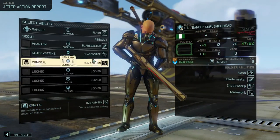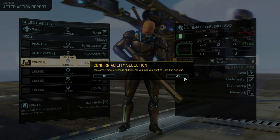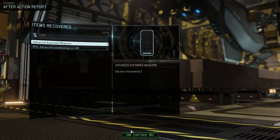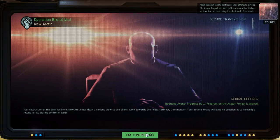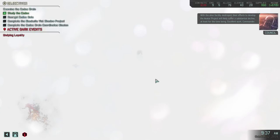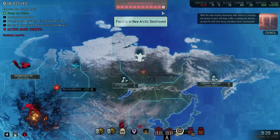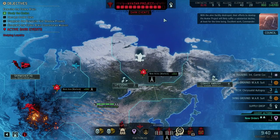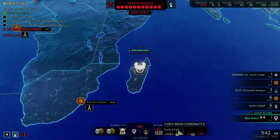Running gun — one of the ones I wanted. With the alien facility destroyed, their efforts to develop the Avatar Project will likely be set back — how many do we remove? At least for the time being. Grenaded ammo — excellent work commander! I only removed one fucking pip.